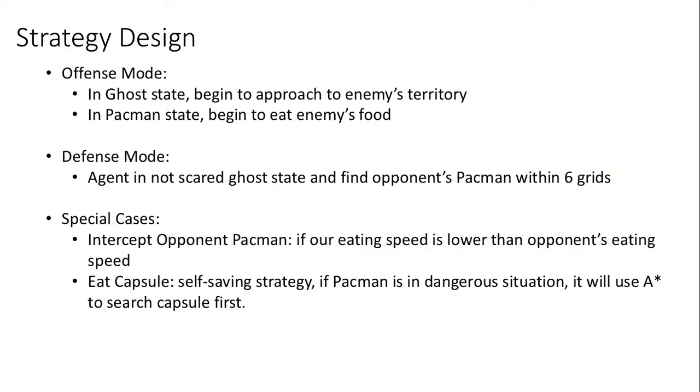Here is our strategy design. Both our agents are offense agents at the beginning. Our Pac-Man will keep attacking unless they meet some special conditions. Our attack agent will transform to a defense agent if we meet an opponent Pac-Man within a 6-step range. We also worked out a solution for special cases — for example, our agent can intercept the opponent Pac-Man in unfavorable conditions, and eat capsules for self-saving in dangerous situations.